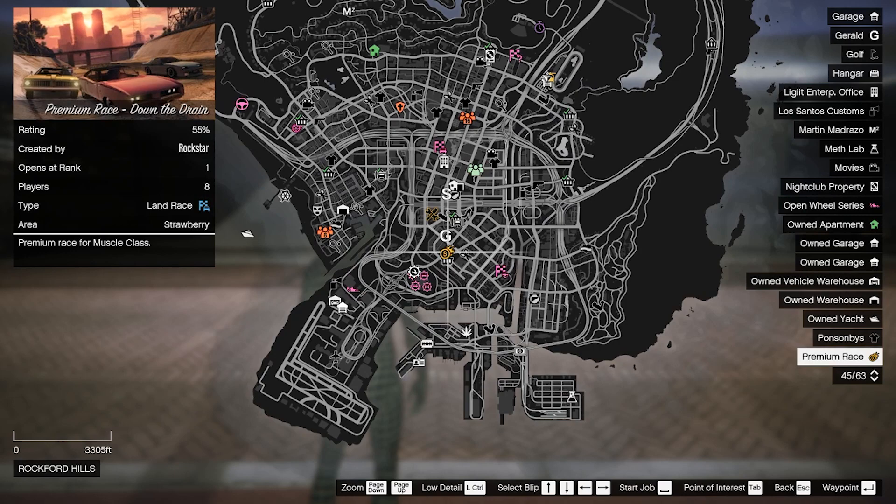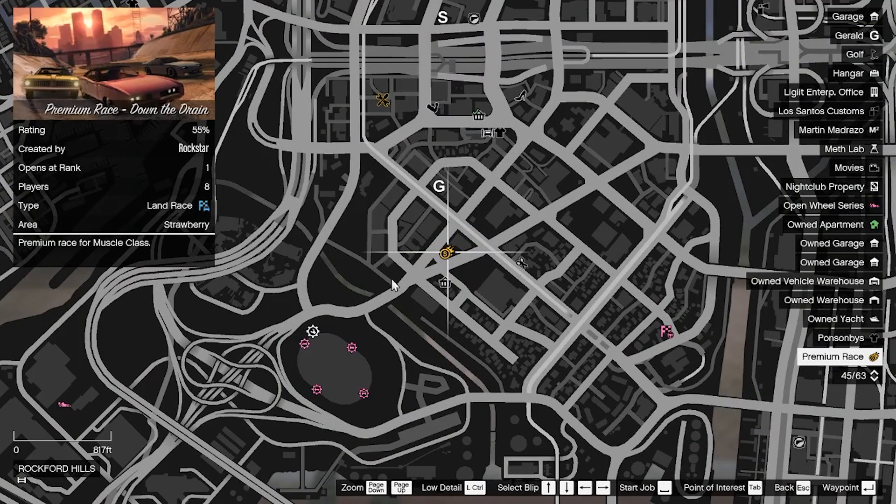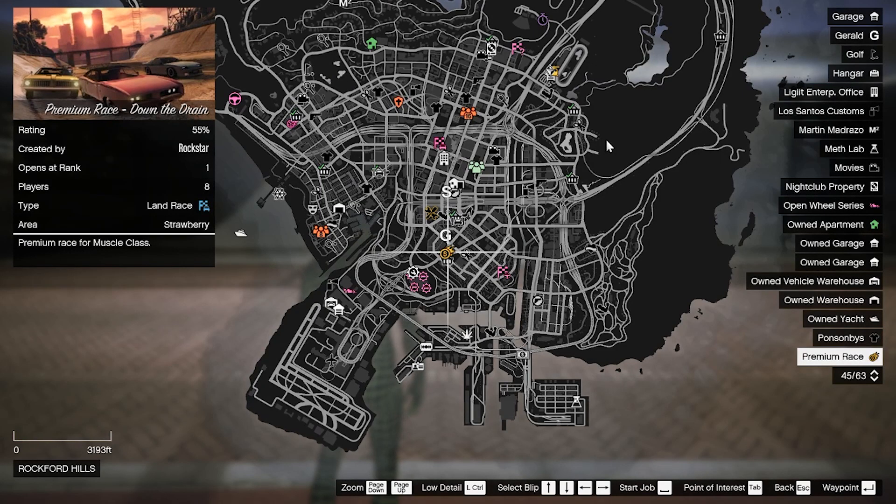The premium race for this week is called Down the Drain. It is going to be performed with muscle cars and is located at the Strawberry Road area. It is a land race and it seems like you're just going to have to follow the course the whole time.